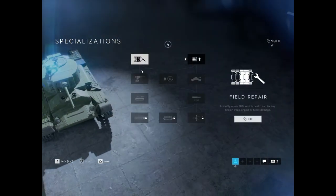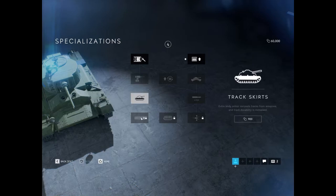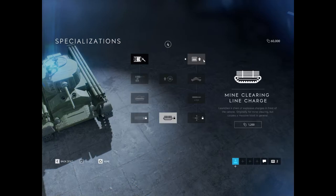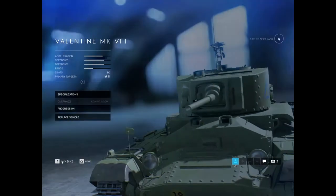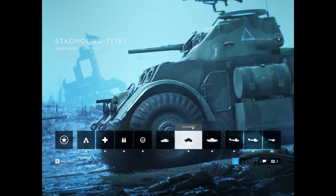We're going to go into the Mark V right now. We have standard repair, the drilling, the track skirts, the case rounds. An improved loading mechanism in the middle and the mine clearing in the top middle. Then we have deploy T-Mines, APCR rounds, and the very top right one was increased ammo capacity. So that's pretty much the same as the other medium tank as well.